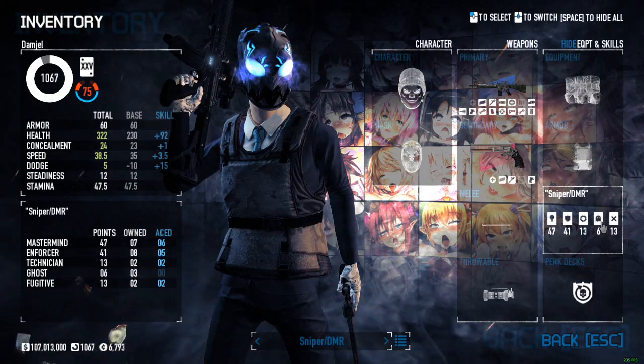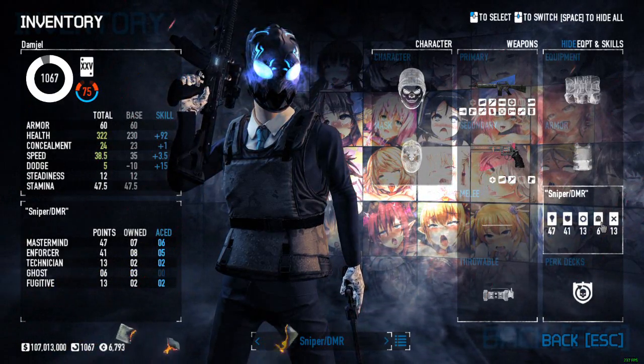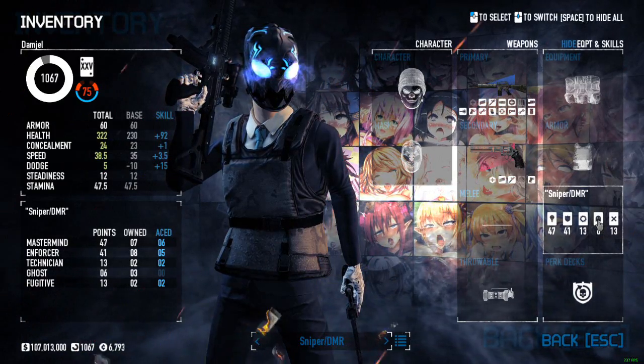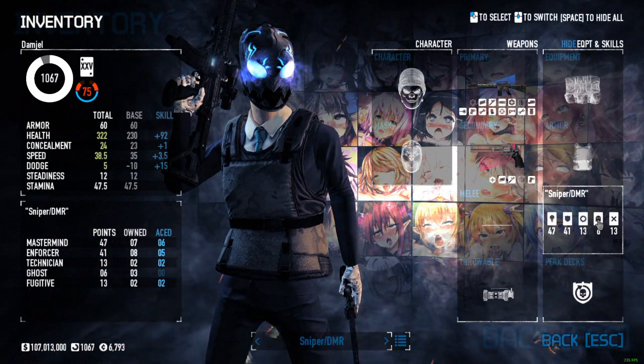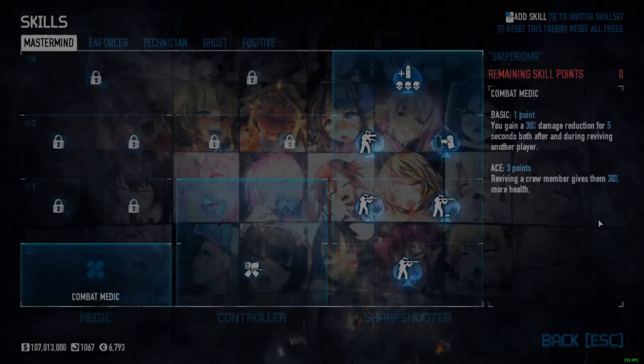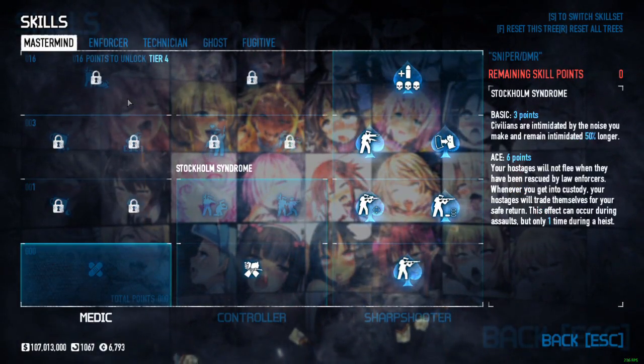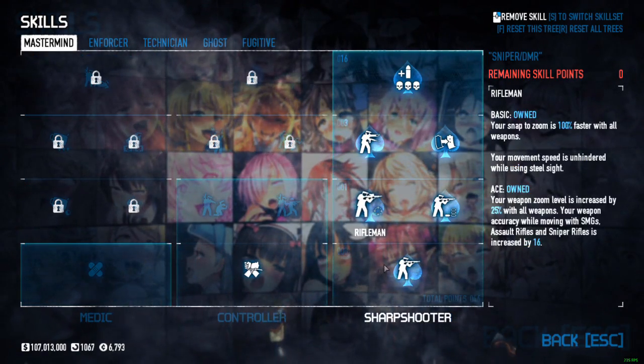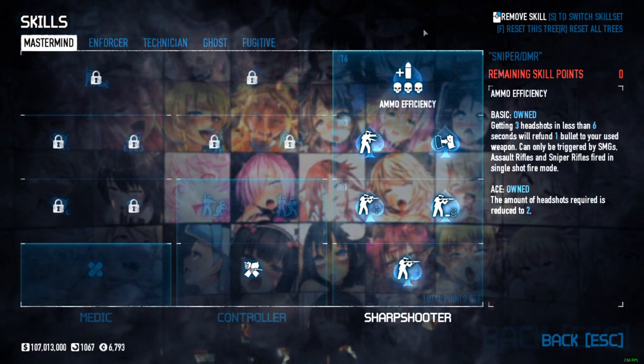There are different variations depending on how you want to play it, but today we're just going to be showing mine. I will mention some examples you could change it up, but without further ado we're going to get into it. First thing in the mastermind tree, I have everything sharpshooter aced.